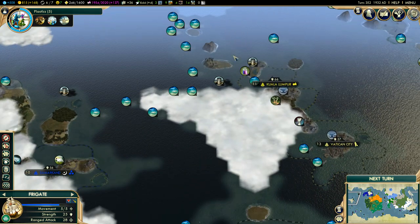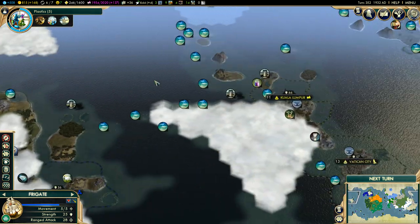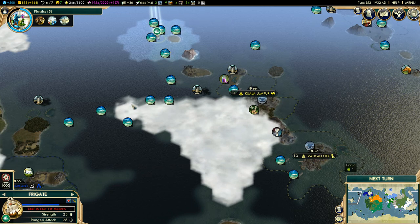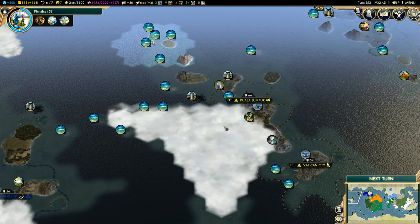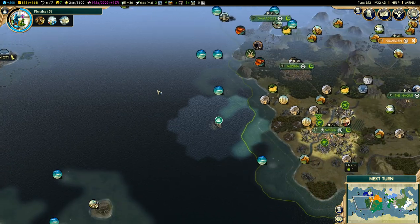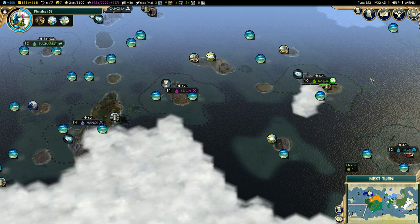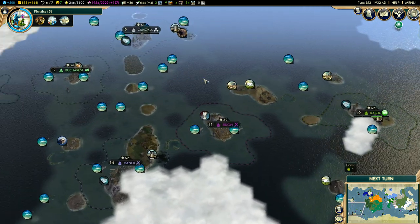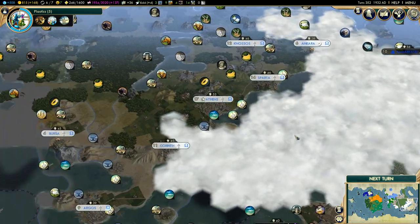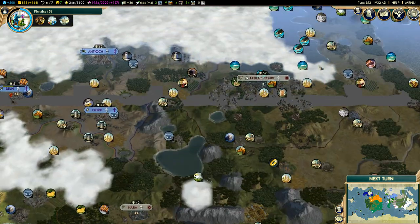We have five moves left so let's go south. We have a few undiscovered patches of land here so we're going to go see what's there. I really love this map — it creates a really interesting world with all the archipelagos and real continents. It's been a great world to play.